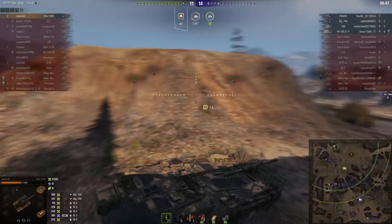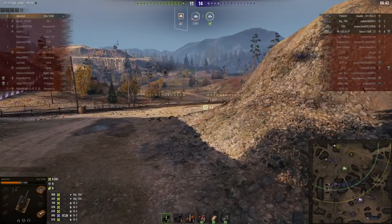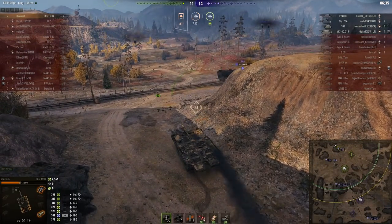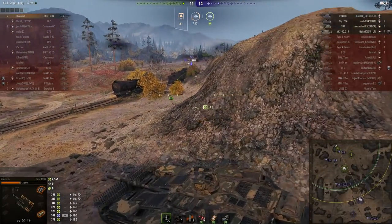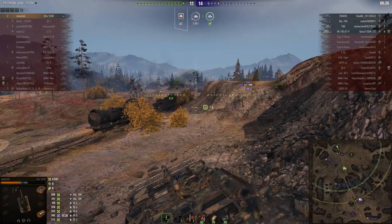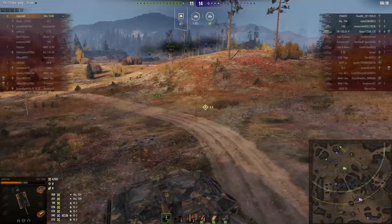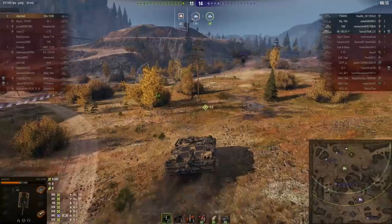Where did the T49 go? Talk about making an entrance. Storage's spider sense was tingling — this side of the map had been quiet for too long. There he is. This isn't actually good — he's got an Object 704 behind him and a T49 in front. The T49 actually killed the Primo Victoria and took some damage doing it, so it's a one-shot kill. Not feeling particularly brave, the T49 runs away.